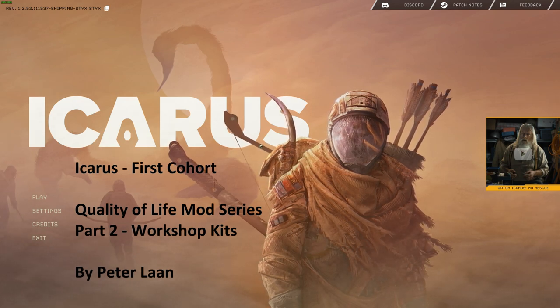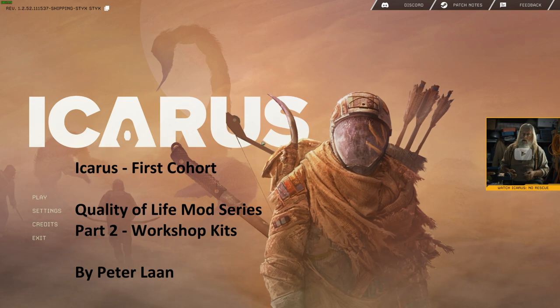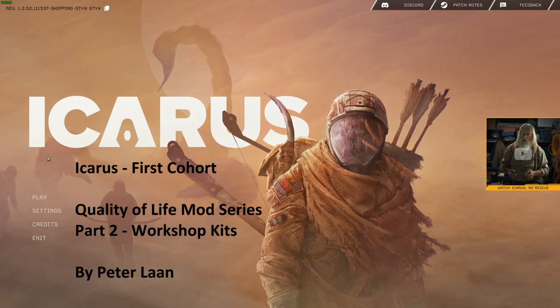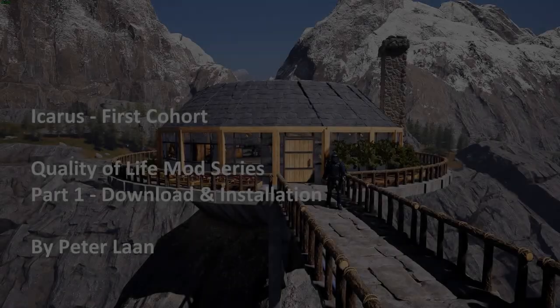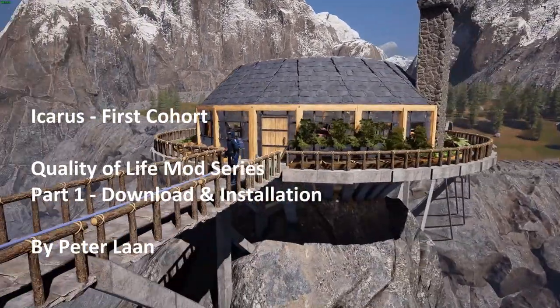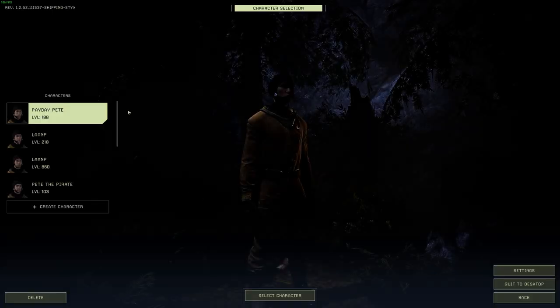Hi folks, Peter Lon here. Welcome to part 2 of a series of videos in which I will provide a rundown on some cool features of my quality of life mod for the game Icarus First Cohort. This part 2 video is going to focus on getting set up to start a new mission using some of the bundled workshop kits I have created. We're assuming you've already successfully installed my quality of life mod from my GitHub page after having watched the part 1 video. Let's start Icarus and select our character.